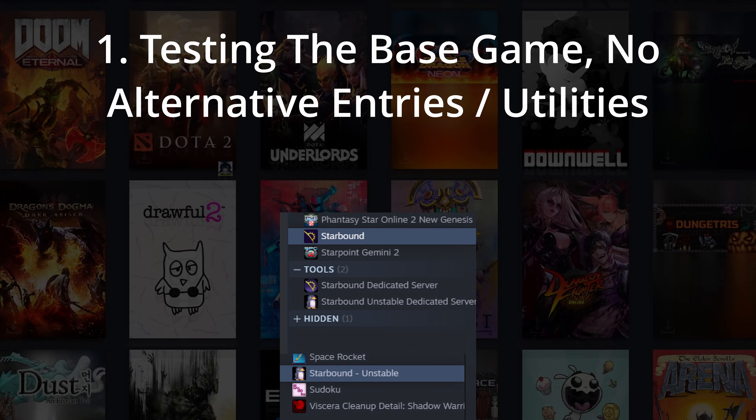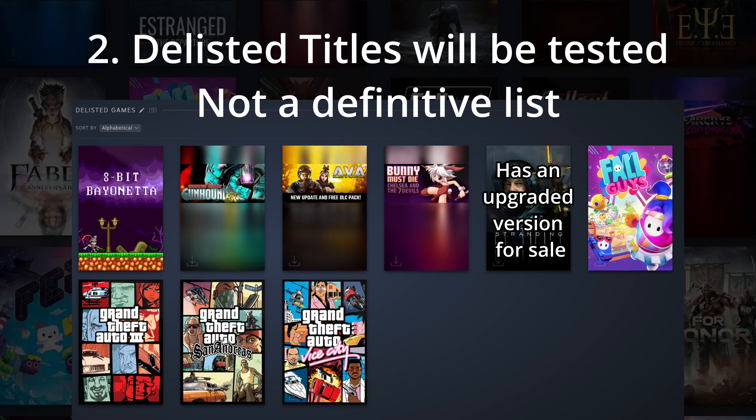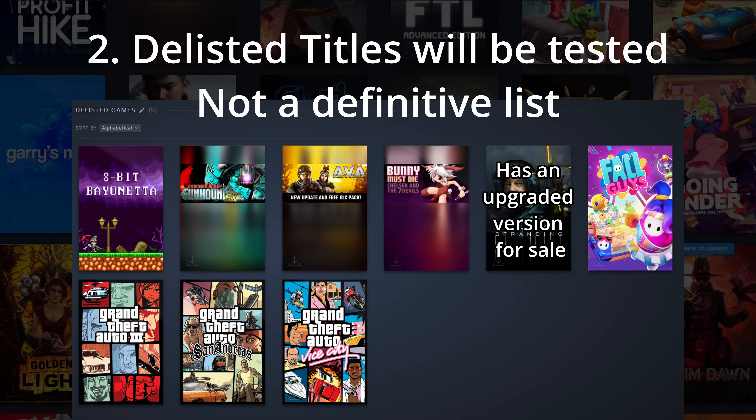If a game doesn't work by default but we've found a workaround for it, we'll let you know what the workaround is — like Proton GE.